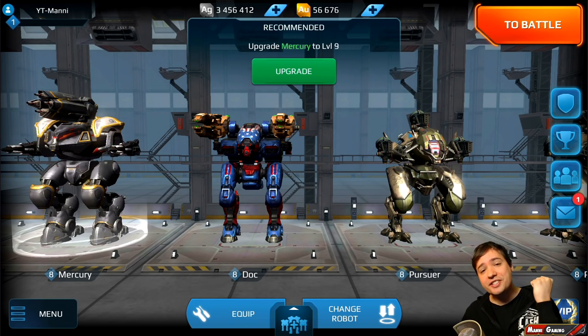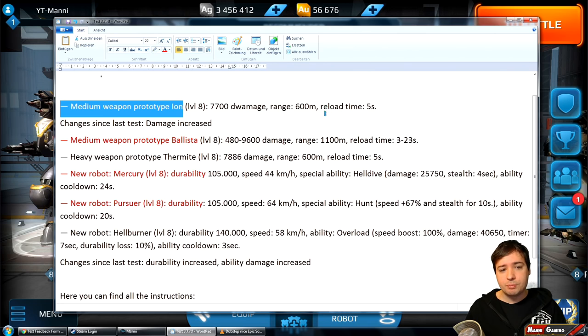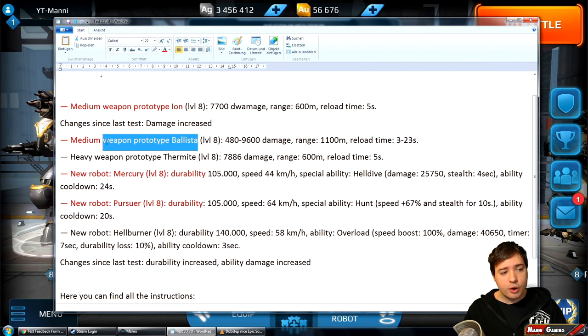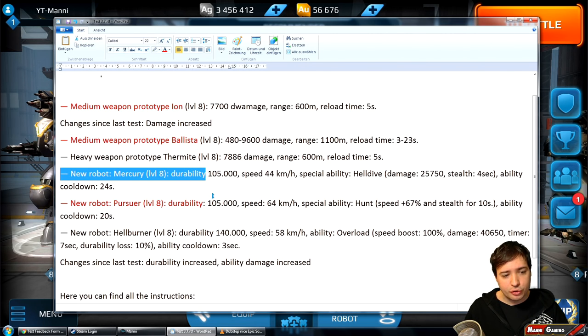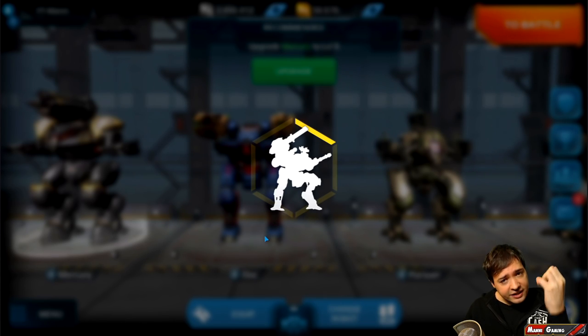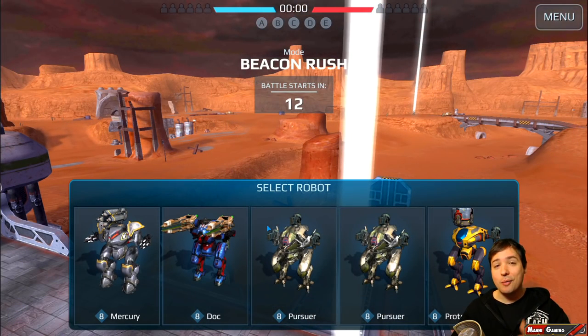What's up friends, this is Money and welcome to the second part of this test server video. This weekend, as promised, we have all the new weapons and bots. We have the new weapon Ion, which is basically a medium Zeus, and the new weapon Ballista, which is basically a medium trebuchet.